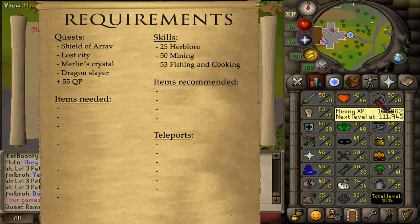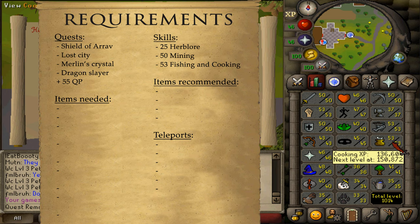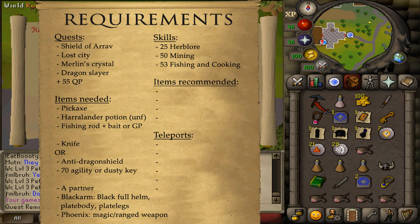Skill requirements are 25 Herblore or 50 Mining, and both 53 in Fishing and Cooking. All four of these stats can be boosted. You'll need any kind of pickaxe that you can use, an unfinished Harralander Potion, a regular fishing rod and some regular fishing bait, or some GP to buy those during the quest.